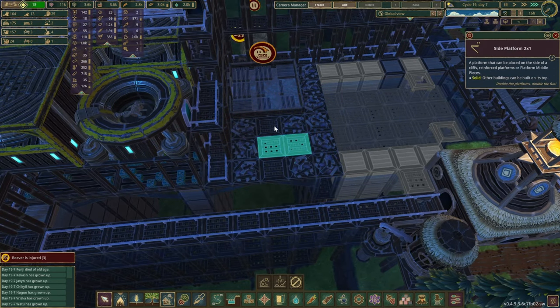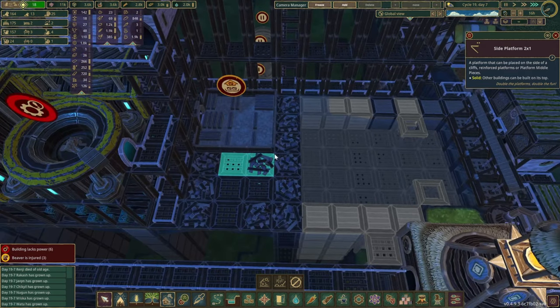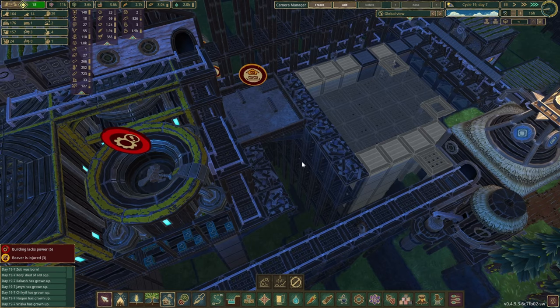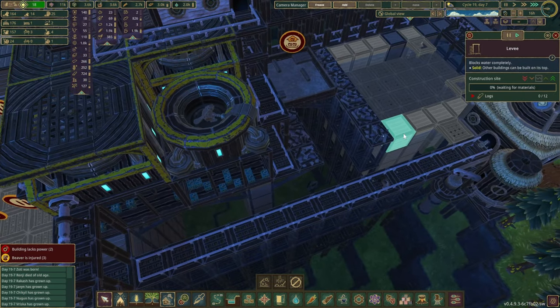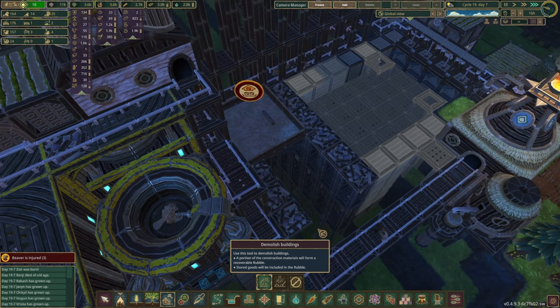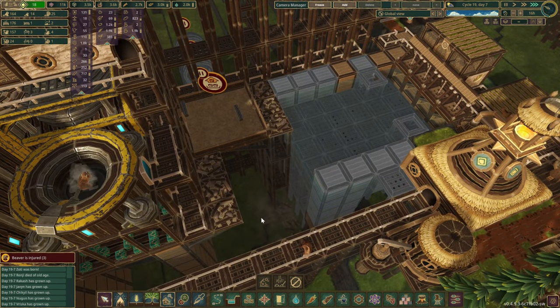I guess we're going to leave the side platforms for a little while — actually, never mind. Let's just get rid of it right away. That means these towers can go as well, and we can put some more levees. The goal is to connect it — well, we can't connect it all the way, but at least give it a few more levels of distance over here.